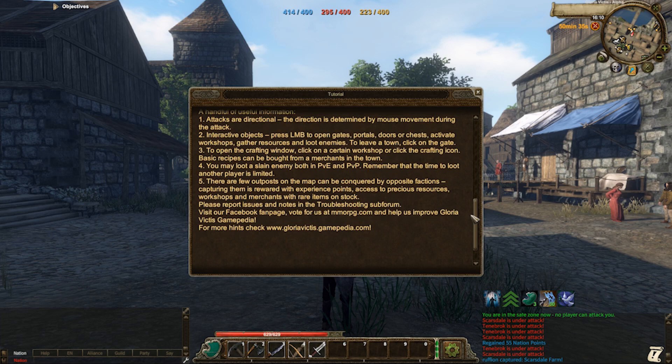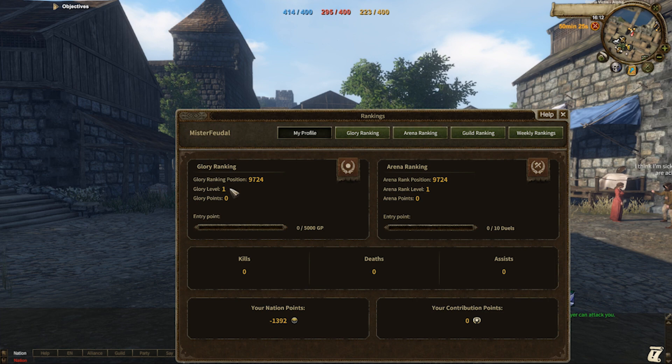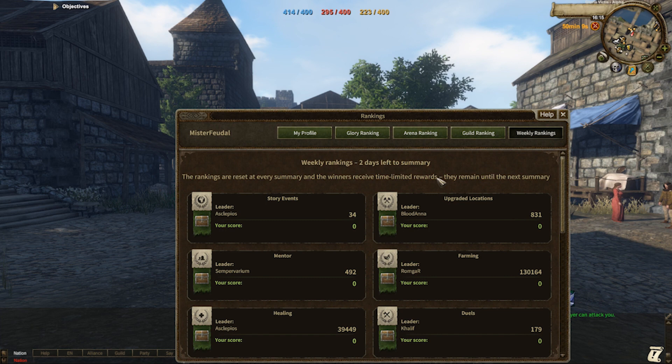Pressing F2 on your keyboard will open up the ranking window. Here you can see your profile with your kills, deaths and assists as well as other information. You can see your glory ranking against other players in-game, your arena ranking, your guild ranking if you belong to a guild, and weekly rankings which can involve events, locations that have been upgraded, mentor points, healing points and duels and much more.